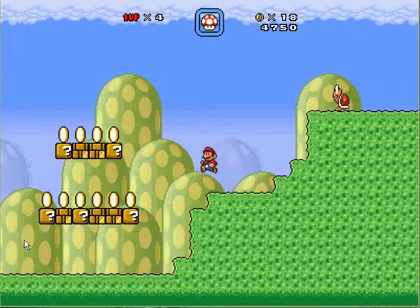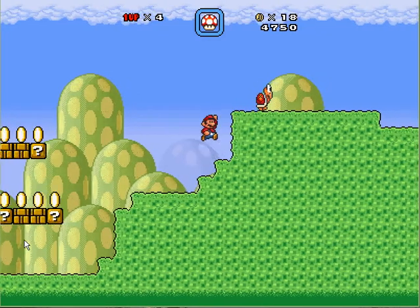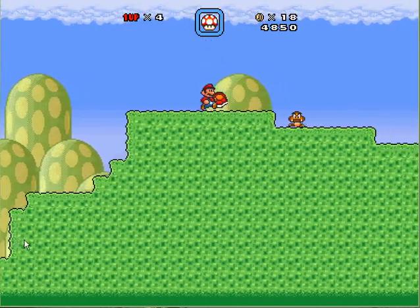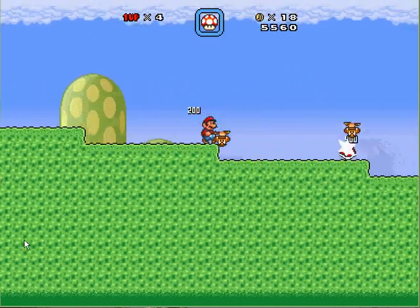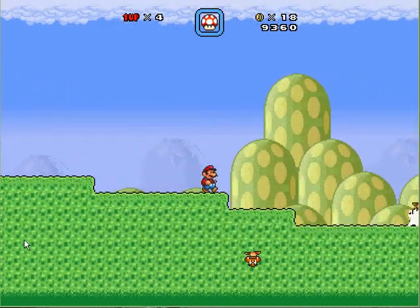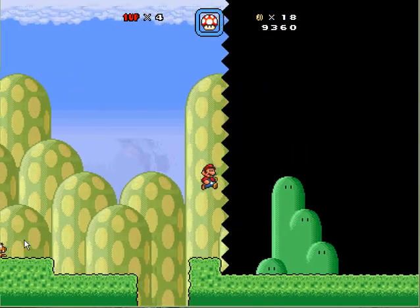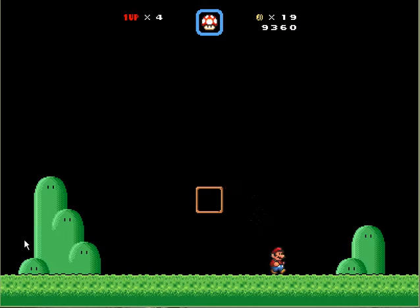Just continuing on this level — actually do hit this Koopa shell, because you can just follow it down and get a ton of Koopa kills. I definitely recommend doing that; it gives you quite a few points. And then you'll probably miss that last Koopa there. And then I got the power, but there's still enough time left to do another one, so we will go on to the level after this.